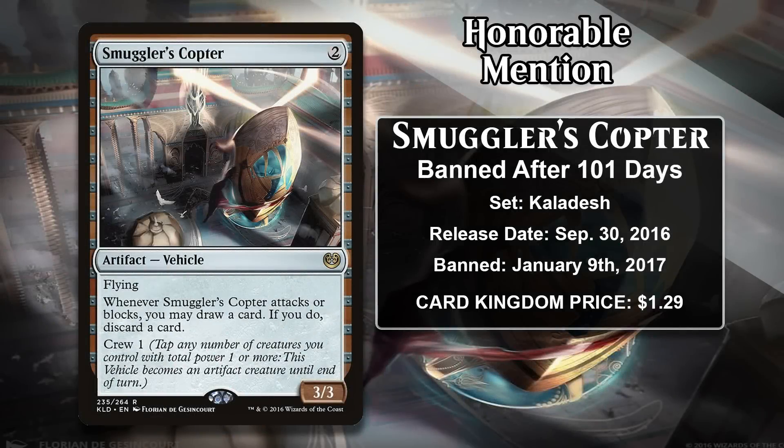We're going to start with a quick look at the four cards that were on the list last time but didn't make it this time, starting with Smuggler's Copter, which got banned in Standard 101 days after being printed. This time around it took getting banned in 56 days or fewer to make the list, giving you a pretty good indication of how the list has changed. And while how quickly this got banned doesn't seem quite as impressive today, Smuggler's Copter was an insanely powerful card and all of Standard warped around it.